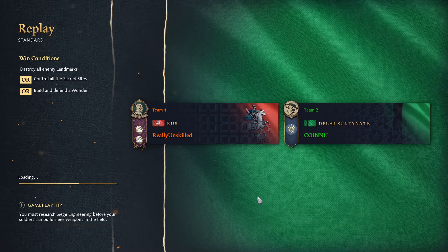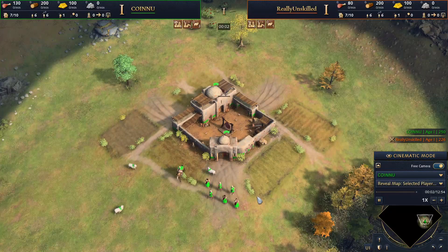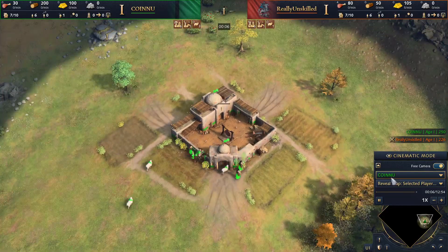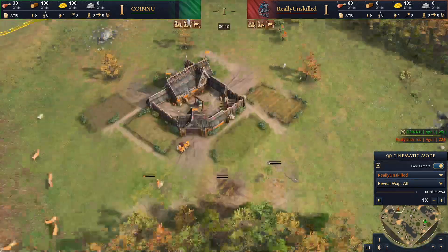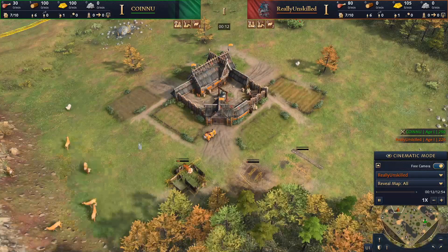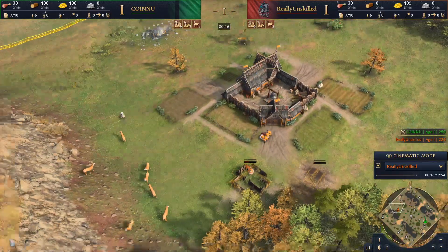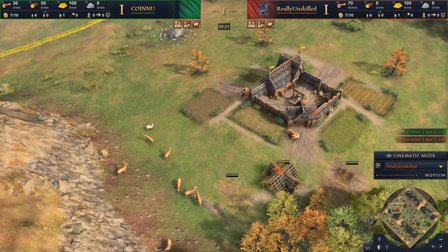Welcome back to the Warchief Club 19. We've got the Oceanic wing up, with Cyark in green on Delhi up against Really in orange on Rus. It's going to be a bit of a hard and fast game this one, and we are using the spectator UI today.